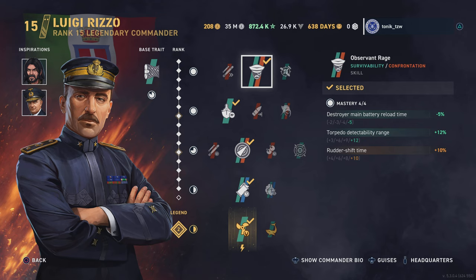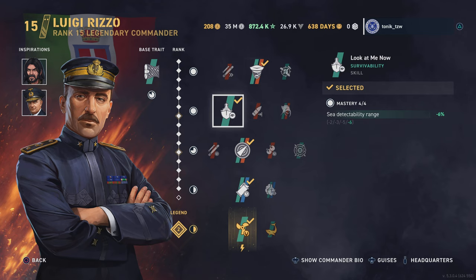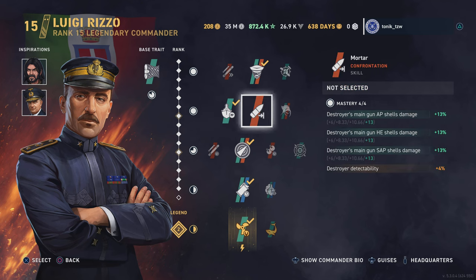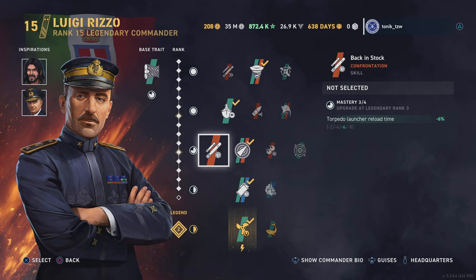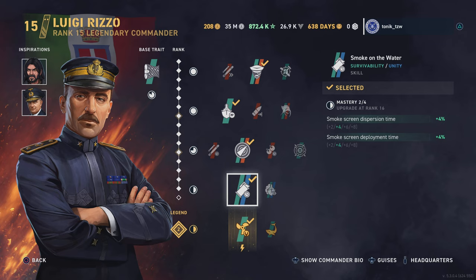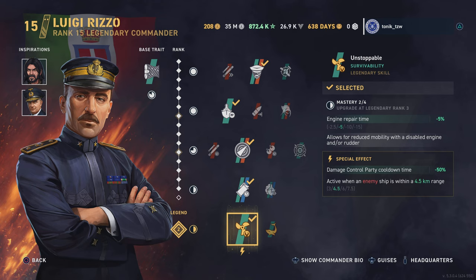We've got Observant, Rage, and Look At Me Now. Obviously if you want to go mad for guns you could do that, but you'll be even more detectable. Twists and Track — I know a lot of people don't do that. If you want to go full torpedo build you can go for that, Reload, Smoke on the Water to slightly increase smoke screen length, and then Unstoppable so if you get hit in the engine you'll still have some movement. I've only got Rizzo at 15-2 — ideally I'd like commanders at around 15 or 16-3.